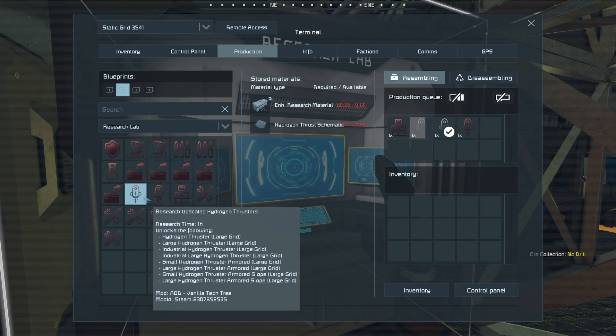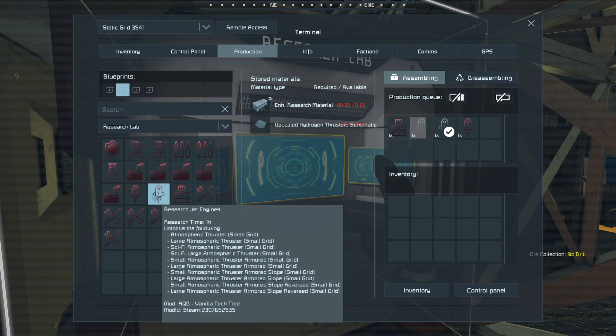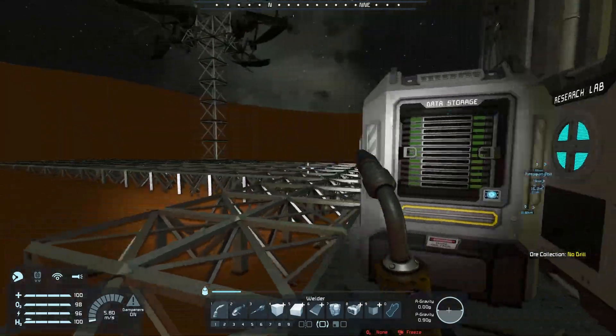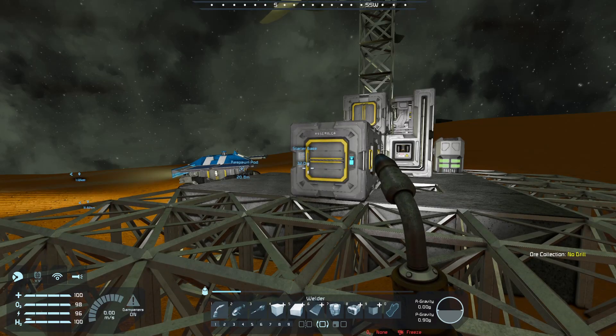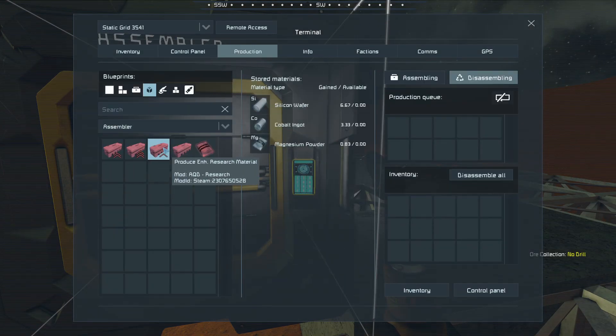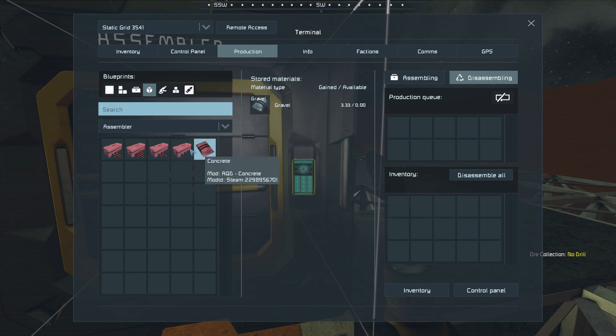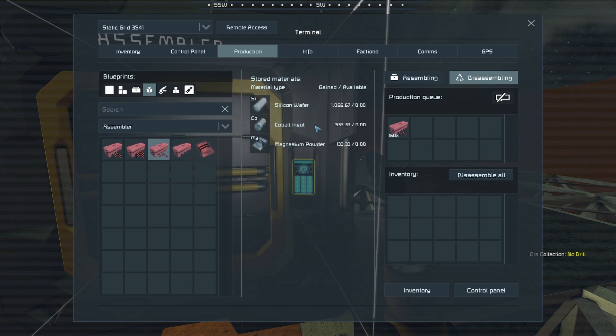So this is going to take quite a bit of cobalt. I think that's 160 enhanced research materials. Let's go to production, mod components, enhanced research materials. 160 of these — it's going to require 500 cobalt and enhanced. Okay, so I don't even have... I'm nowhere near 530 cobalt, not even if I break down all my metal grids. So I'm going to have to get a lot more of those.